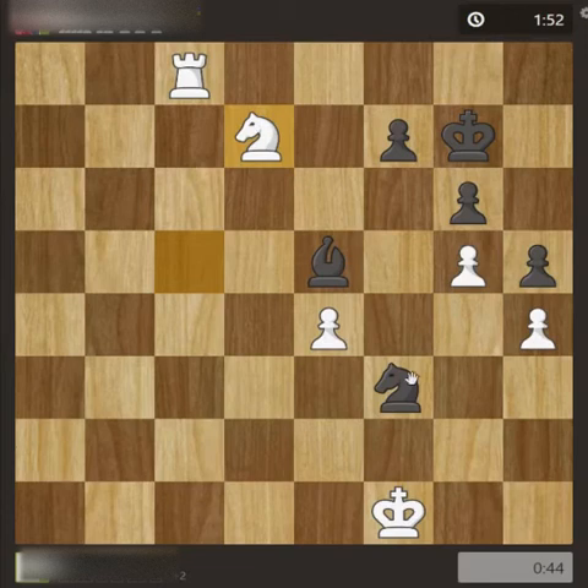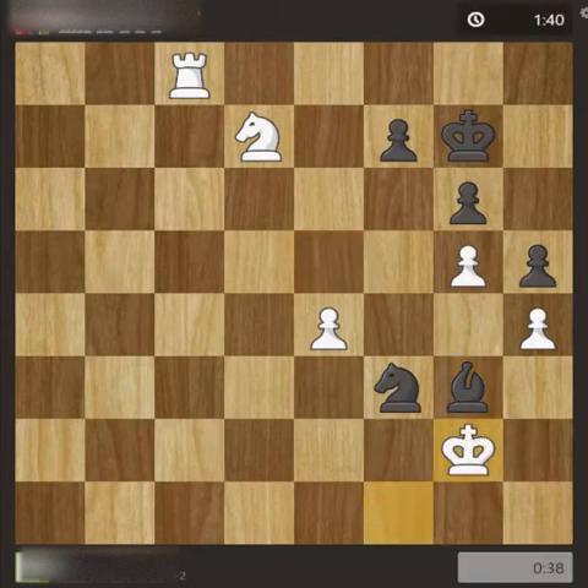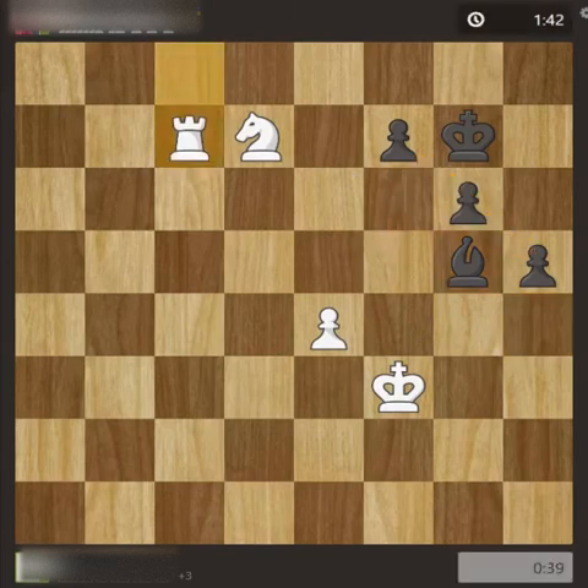I wanted to take the bishop if he moved the knight, so my opponent saw that and moved the bishop. I moved here and now I can take the knight. He took the bishop, I took the knight, and now he takes my two pawns. He was thinking that with three connected pawns he could push ahead and win a queen — a good idea actually. But let's see what happens.